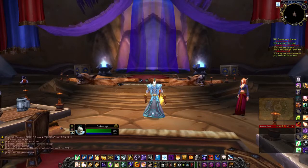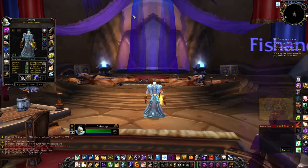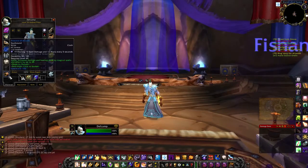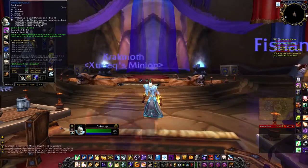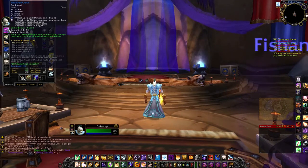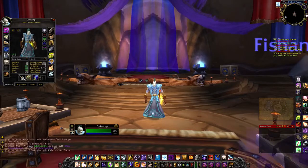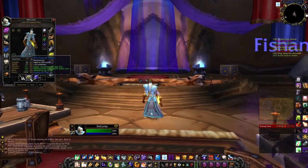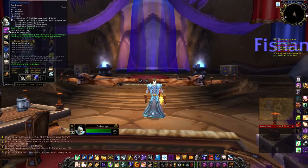When you hit level 70, you're going to want to gear yourself up with healing gear. I'm a priest, so I wear cloth. What I've tried to do is get all the gear I can that has bonus healing on it. This headpiece increases healing done by up to 57 and damage done by 19. Compare that to a DPS piece which says 'increases damage and healing done by 28' — the healing is a lot higher than the damage, which is how you tell it's healing gear.